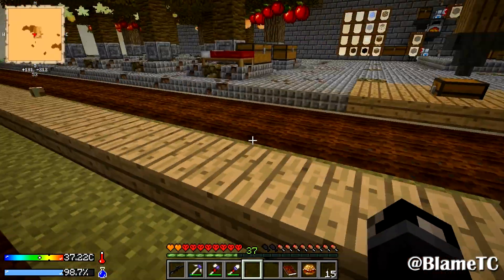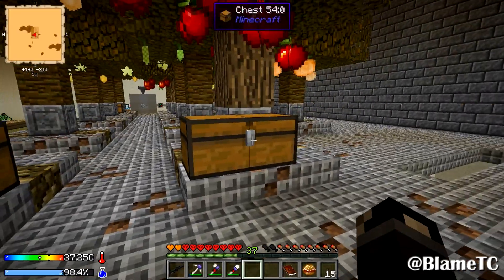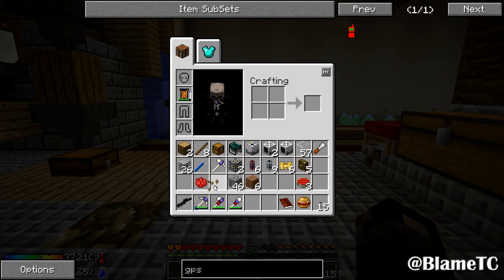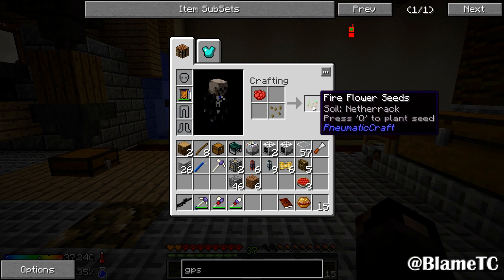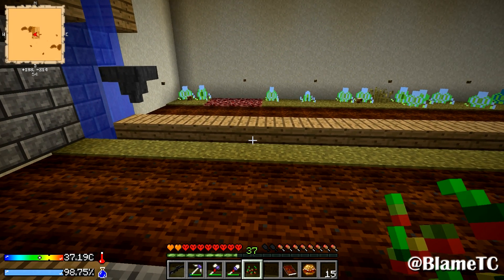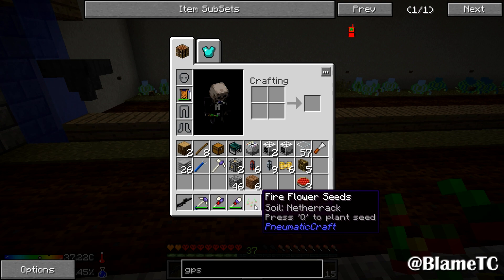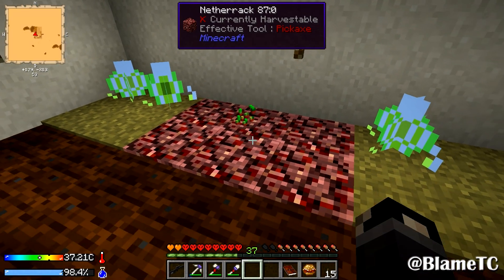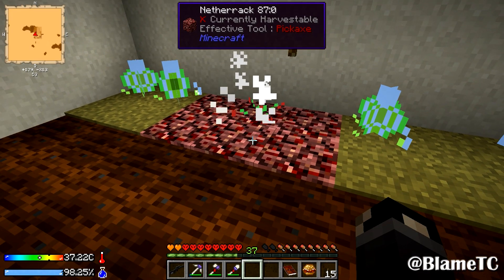Now what am I doing right here? I'm gonna put the netherrack down because I made a little mistake before. I have some grass seeds and some rose red — we're gonna combine those two and make ourselves some fire flower seeds. I had made one of these previously but I wasn't paying attention to the rules. The rules say it must be placed on netherrack. If you place it anywhere else it will just burn up and you lose it, which is what happened.